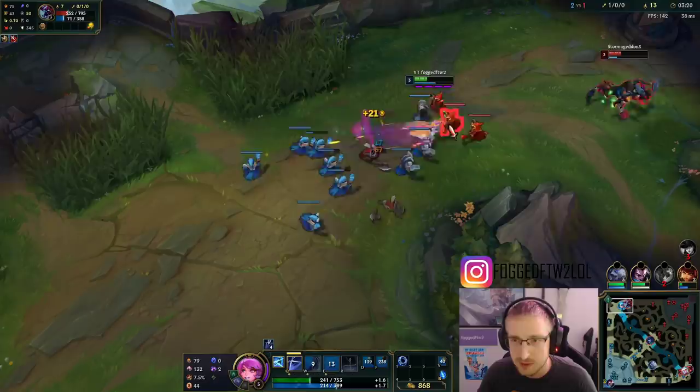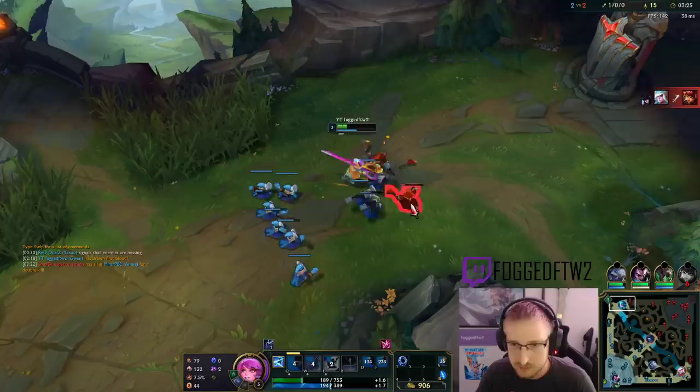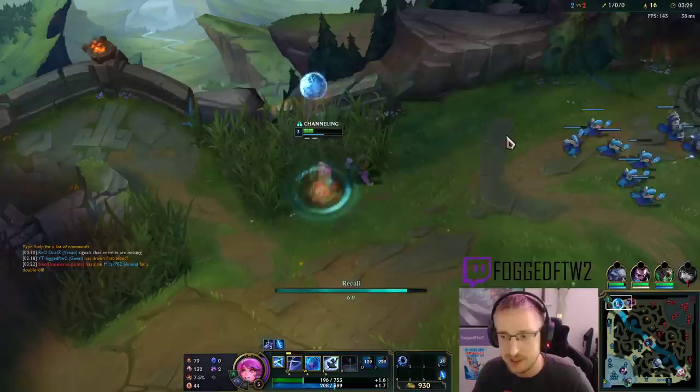I think that's the most effective way to use her W when playing against a melee. It actually can be a little bit broken. I basically fully denied Cho'gath's trade there.